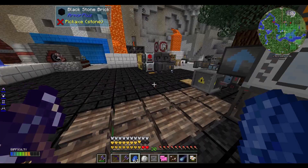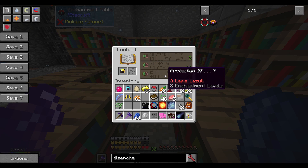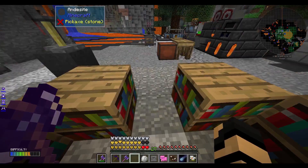This is not what I wanted. So I'm getting a different piece of armor so I can potentially re-roll that. Protection 4 — oh, there we go! That's a good one. Now if I put the boots in there, that's another Protection 4 — that's good.